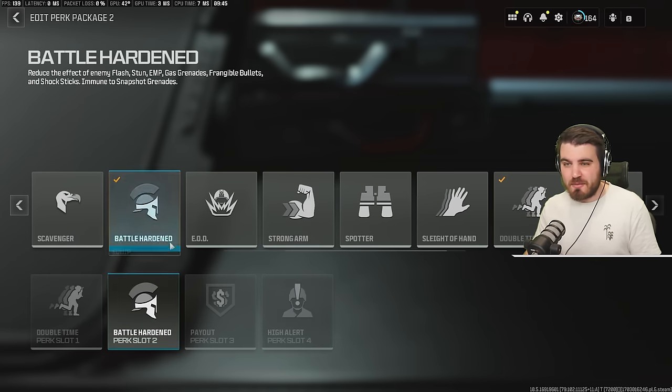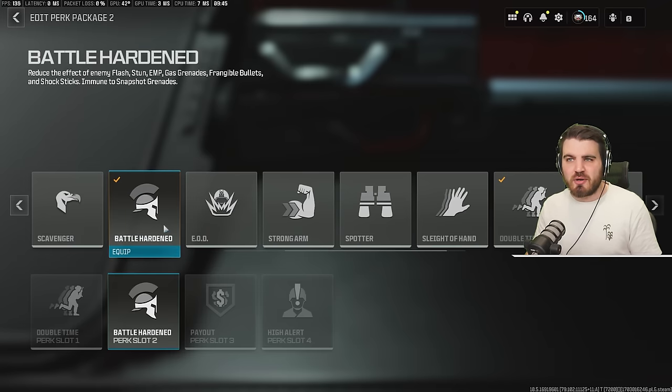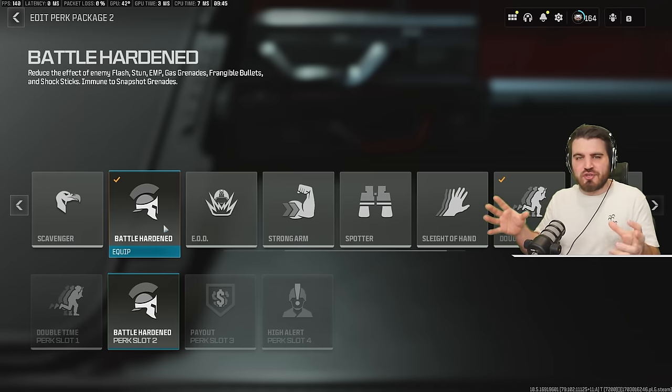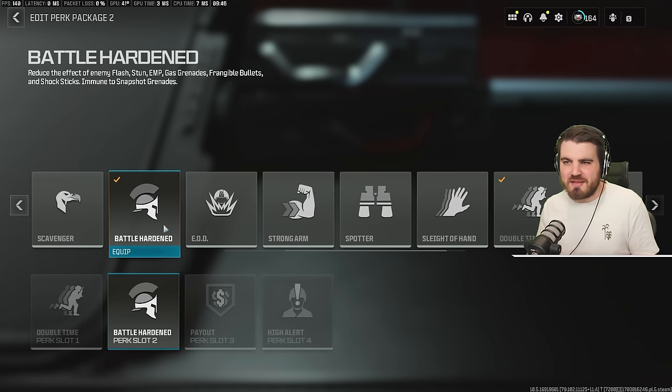For the second perk, you could go between Battle Hardened and EOD. I've gone with Battle Hardened purely because you find a lot of people running stun grenades, especially in Plunder. People seem to chuck them at you constantly, and having slightly reduced effects from those and being able to keep running away I have found to be the best bet.